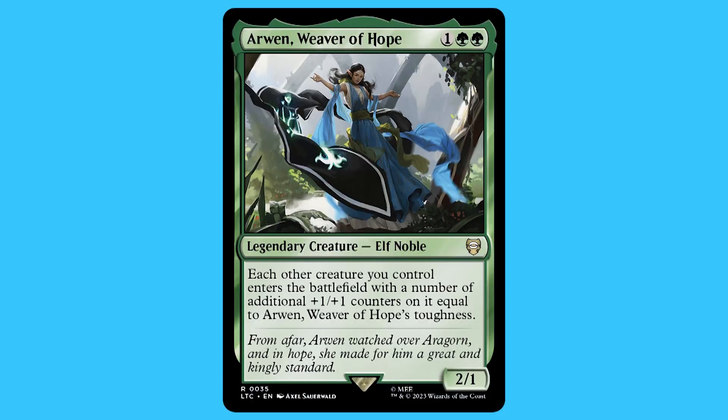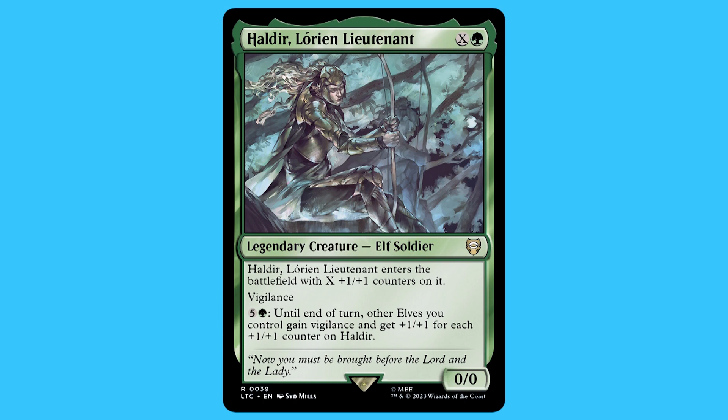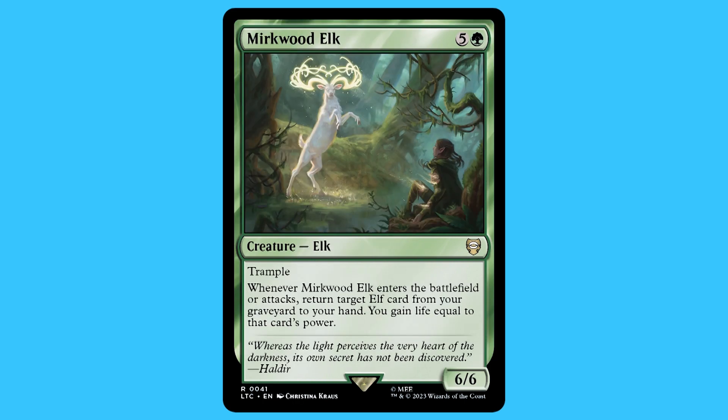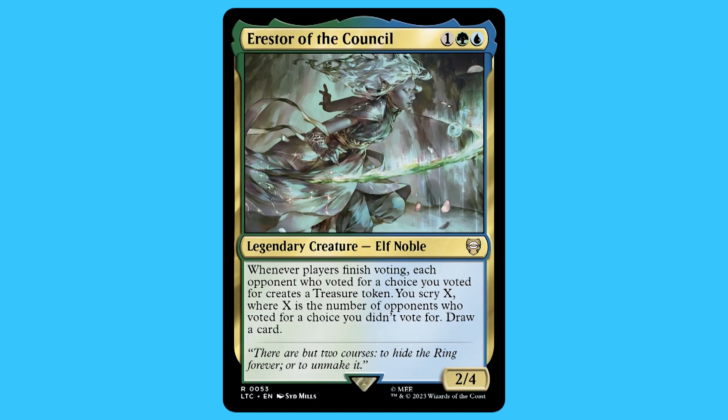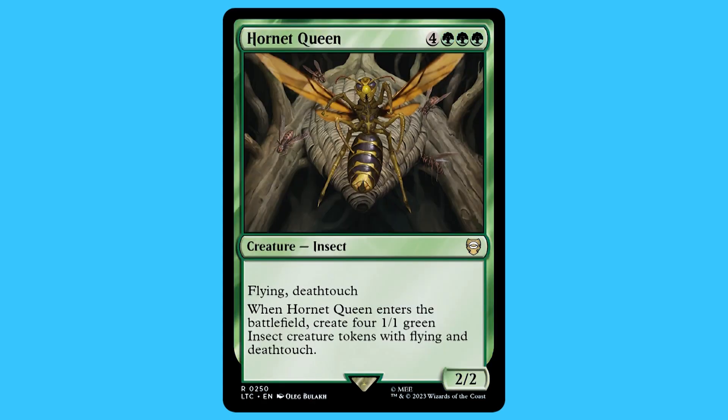There are 26 creatures in total, which means there are probably going to be more instants, sorceries, and artifacts than in any other deck — the other two I've reviewed were usually in the 30s for creatures. Some of the creatures I want to go over are: Arwen Weaver of Hope, Haldir, Lúthien, Legolas Greenleaf, Meekwood Elk, Círdan the Shipwright, Elrond of the White Council, Erestor of the Council, Radagast Wizard of Wilds, and Hornet Queen.